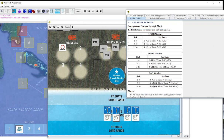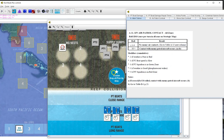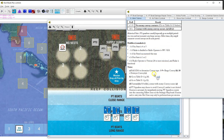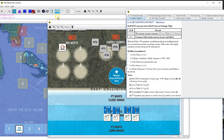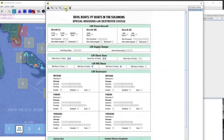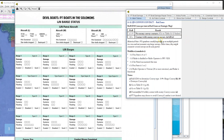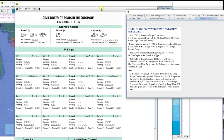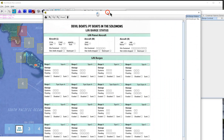Roll for sea state again - six, sea state two. Random event 36 - nothing. Air patrol contact - six, nothing. Convoy contact - ten, that's automatic. Determining type of convoy - one to nine will be a barge - nine, it is a barge convoy! Barge convoy A, B, D and E - goes to B table. On an offensive patrol if combat is desired - I am desiring it - let's go to D.